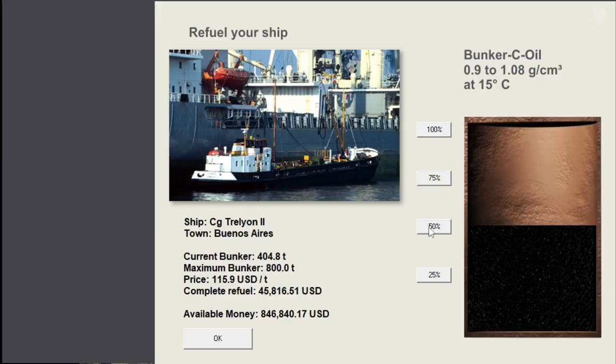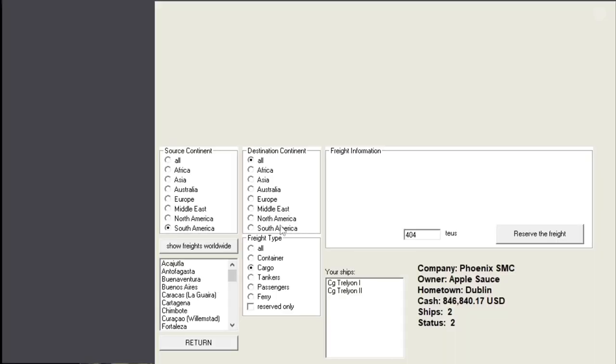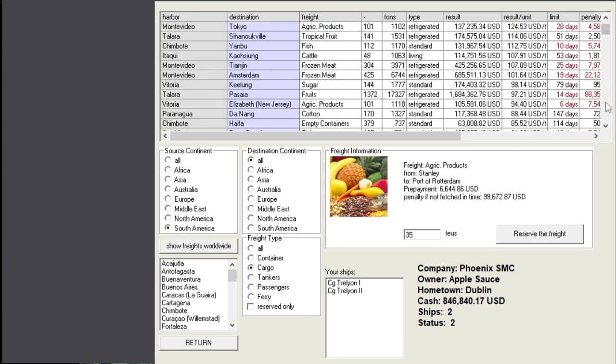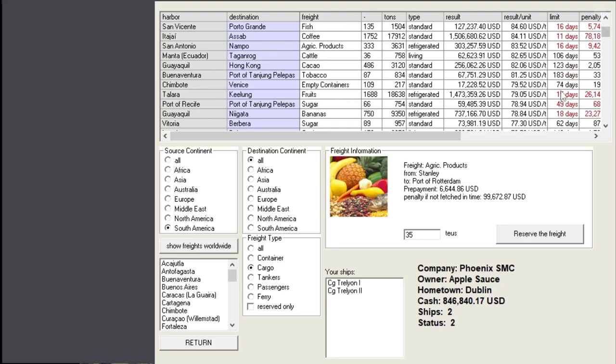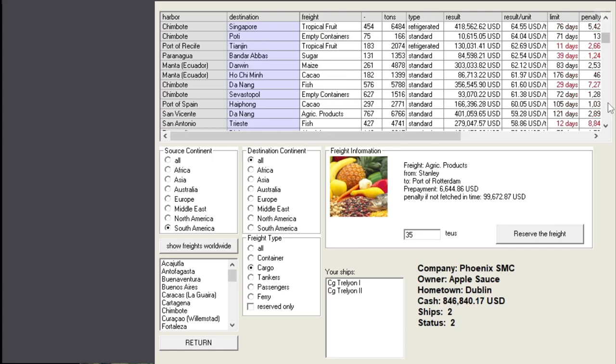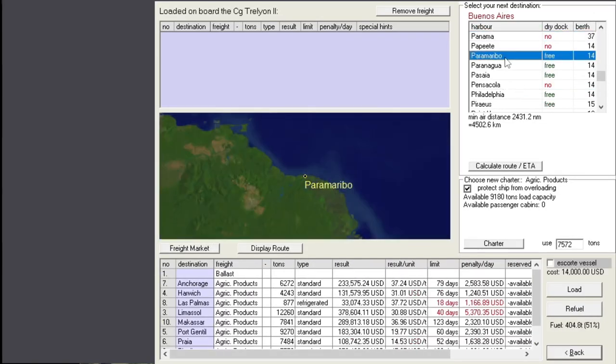Buenos Aires - fuel is not super cheap. Not particularly good freight out here. Let's check elsewhere in South America. What's the best cargo we can get right now? Too short a time frame. Paramaribo to Manila - Paramaribo is much further north. Anything closer? Not really. Paramaribo doesn't pay as nearly as well. How far is Paramaribo? About 13 days. Let's go there.